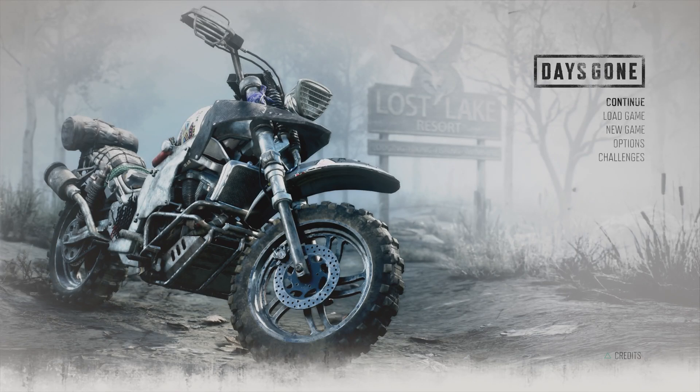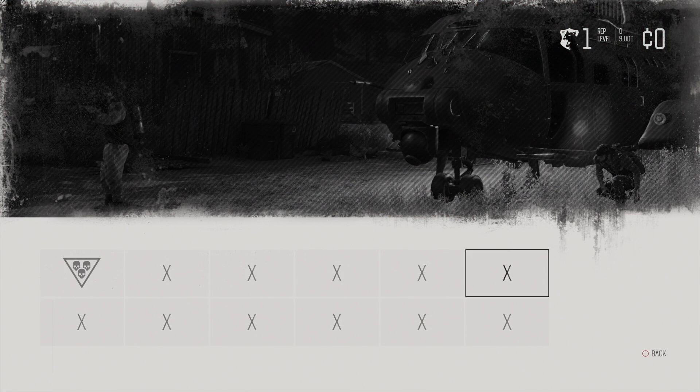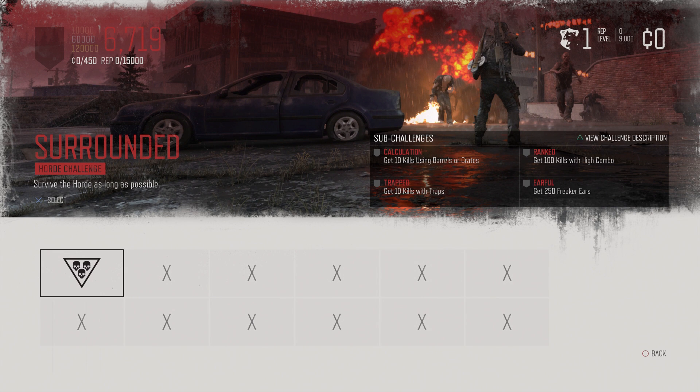So that's basically everything added in the patch. Let's have a look. You can see it at the bottom here — Challenges. When you click on that, this is the first screen you're going to see. There are 12 slots here — 11 Xs and one already unlocked. This first challenge is called Surrounded. My first go, I got a score of 6,700. I got caught by a timeout because I forgot you have to continuously kill the freakers to keep your time going. For gold, you need 120,000 — that's going to be mental. It would probably take like an hour to achieve gold.